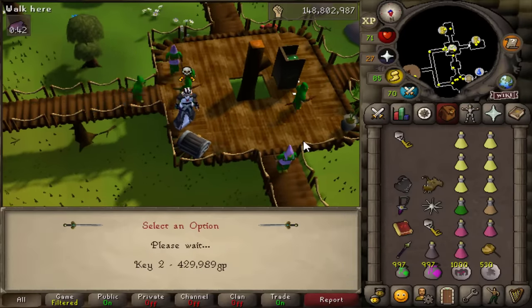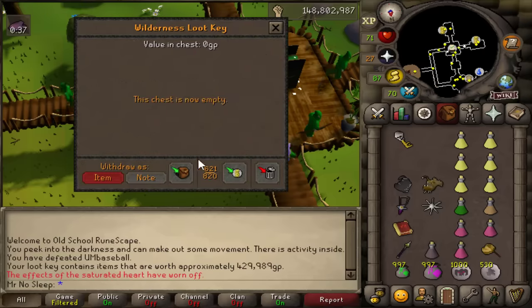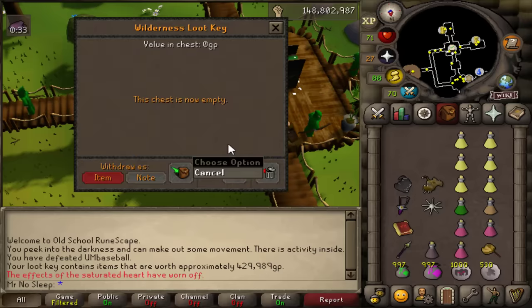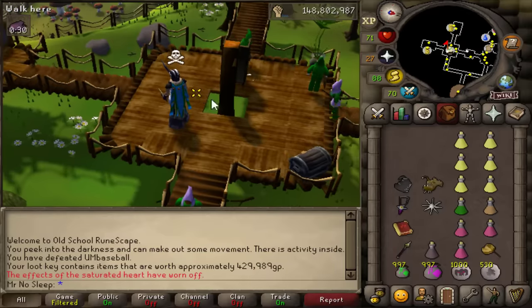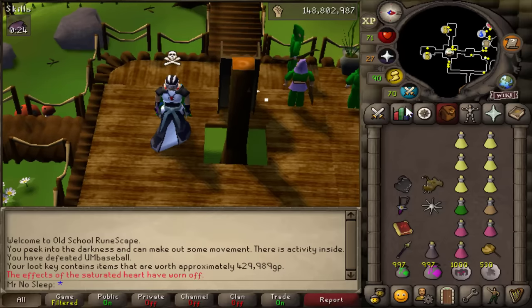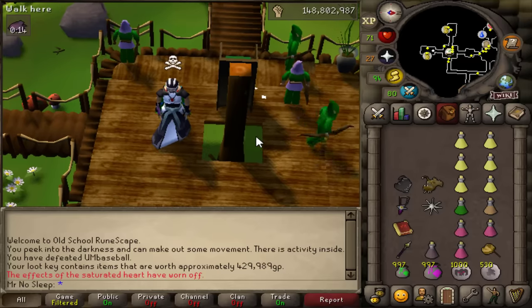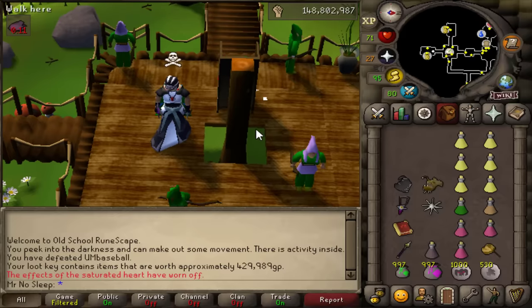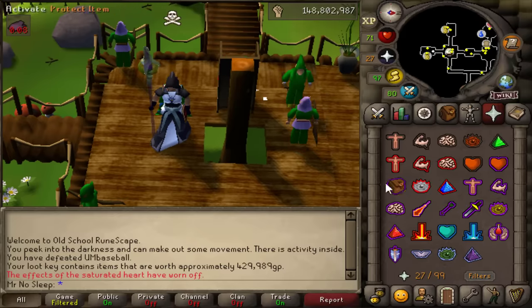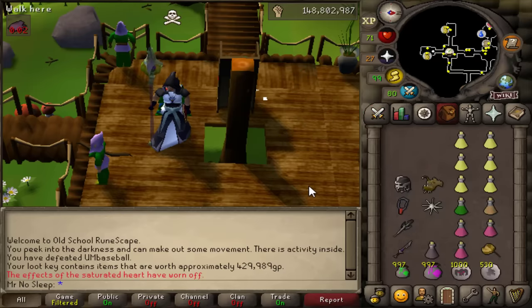Someone commented on my last video that killing Spindle bots is 8 mil an hour and I didn't believe it, so I went to test it myself. It turns out I made 14 mil in my best hour. This money is serious. I know this video will cause a lot of people to go check this area out, so maybe wait a few days after release. The bot owner might pause the script if his accounts keep dying too much. This is the most money I've ever made doing anything in the wilderness in under 10 hours. The risk with this setup is about 28 mil, so try your best not to die.